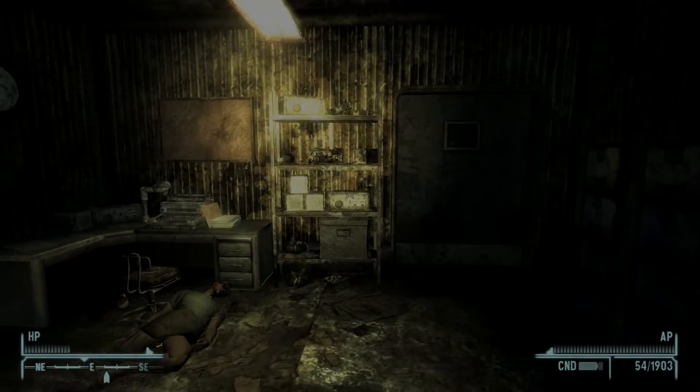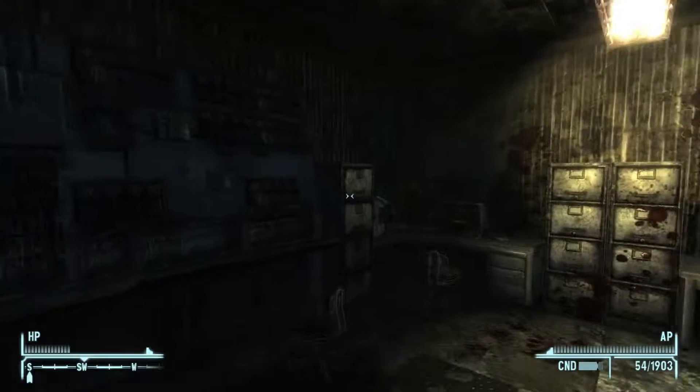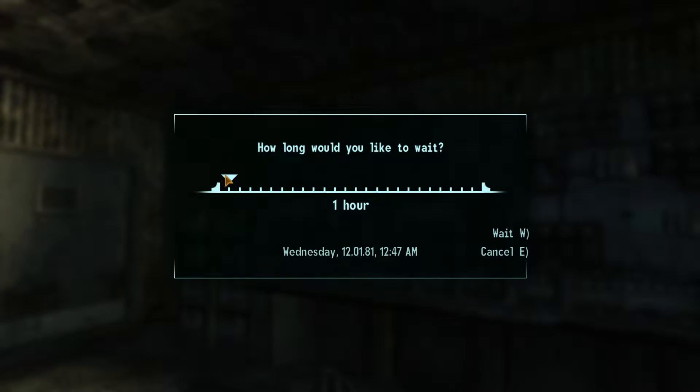Hey guys and welcome back to Fallout New Vegas. When we last left off — my wires are falling down into the range of the rabbit, that is unacceptable — when we last left off, we were looking for parts of Muggsy. No we weren't, we were actually looking for parts of the Sink. This DLC seems a bit odd.